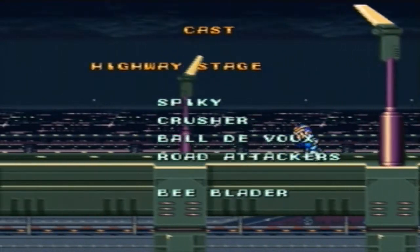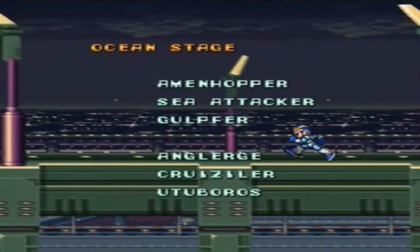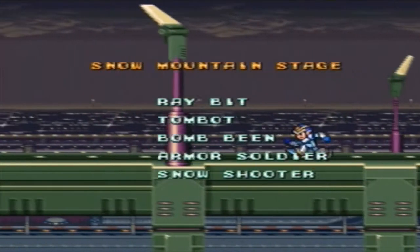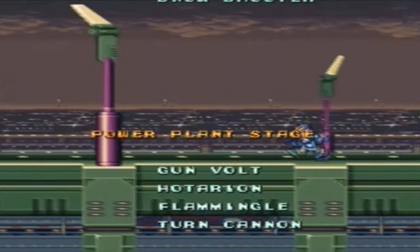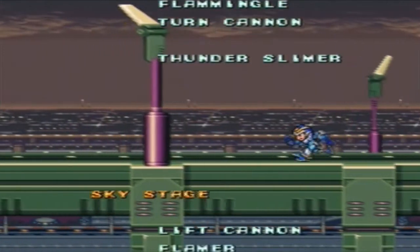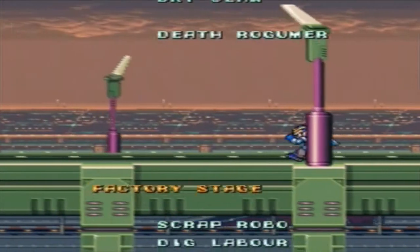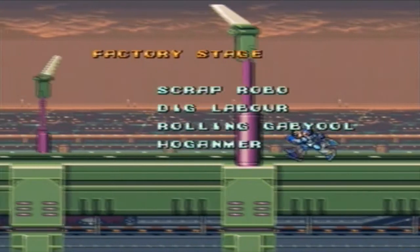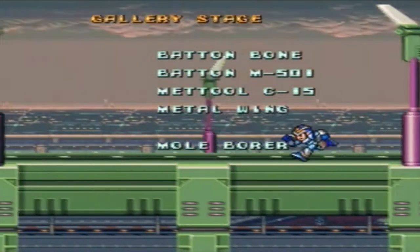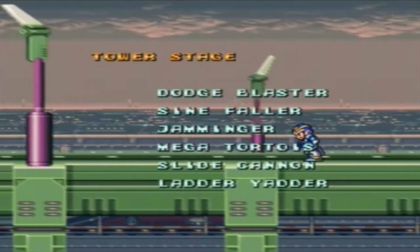Yeah, that's kind of our first introduction into X doesn't like to fight, which up until a certain game is kind of a character trait — but he does it anyway because he has to, and it's just part of his character. In X7, however, it becomes a plot point and prevents you from playing as X for like half the game. Just come on. You made a Mega Man X game, but made X — the guy in the title — an unlockable character.